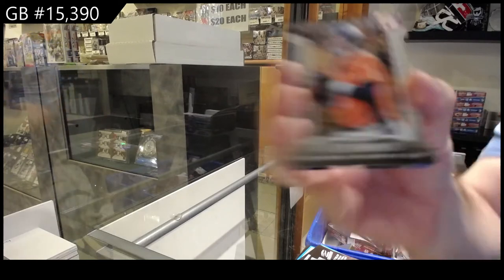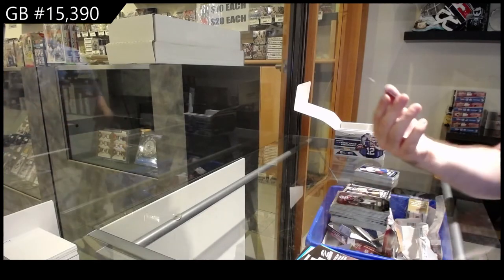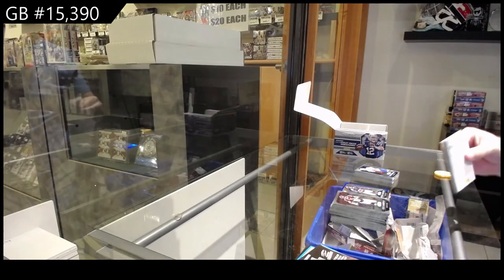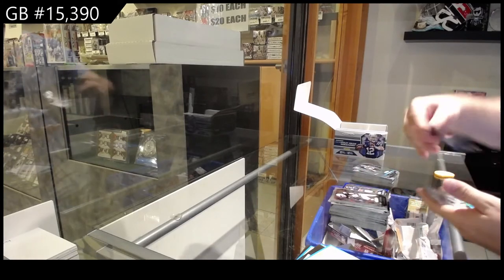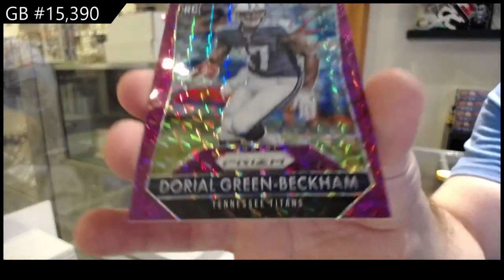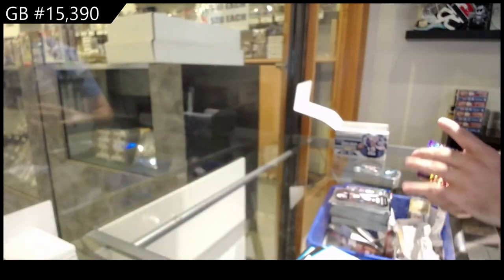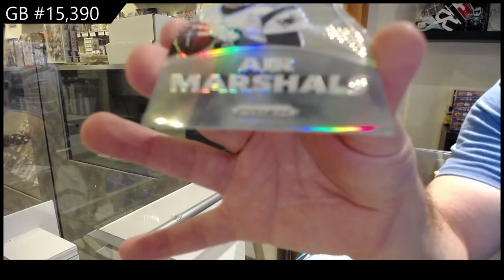We've got a fireworks insert for the Broncos of Peyton Manning. And we've got a blue rookie of Langford for the Bears. We've got number 50, purple rookie of Green Beckham for the Titans. And an Air Marshal silver for the Patriots — Tom Brady.